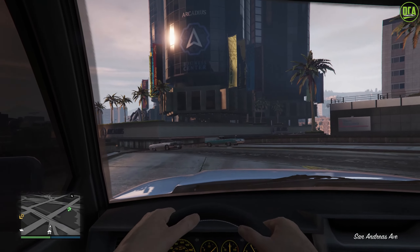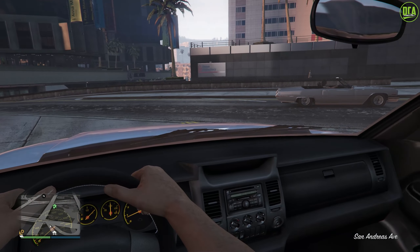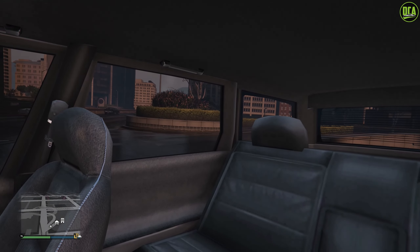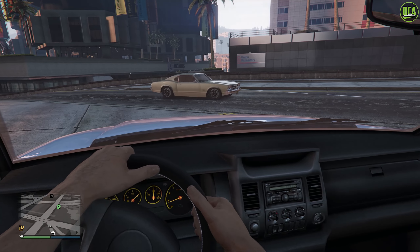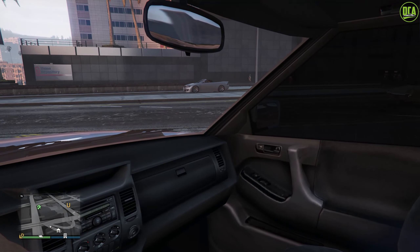First person view now. Again, 2013 OG car, so it does have the copy-paste SUV interior, which is to be expected. But it does have the stitching on the seat, and the seats and the steering wheel matching your primary color. So that's a nice little touch there.